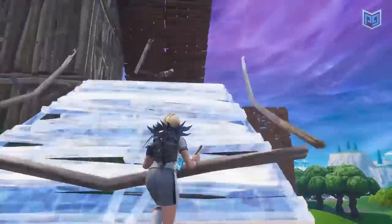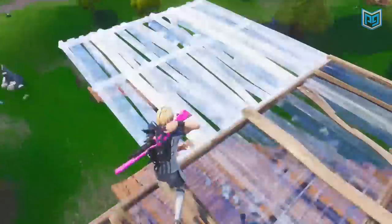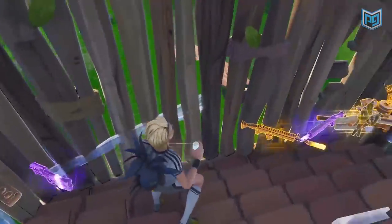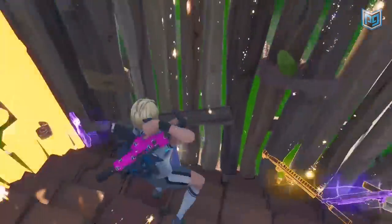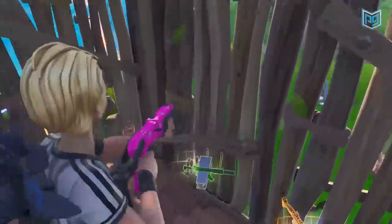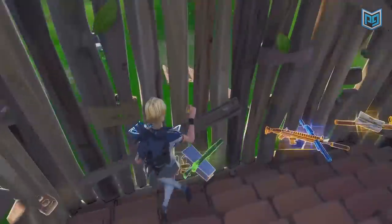Your decision not to ramp up anymore and just jump in might have seemed minor, but it was actually really smart — you were able to get a free shot and effective height. To finish the fight, you were also moving around unpredictably. One thing to remember is to crouch-spam; you did it a few times here and it worked out really well. Let's see how you closed out the game.